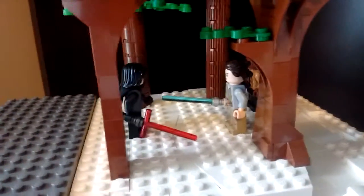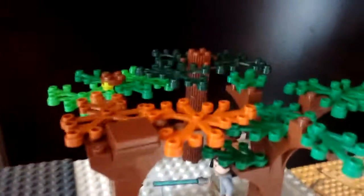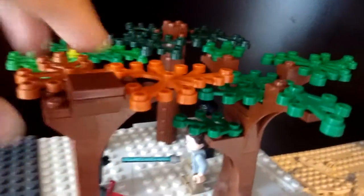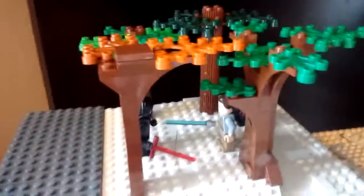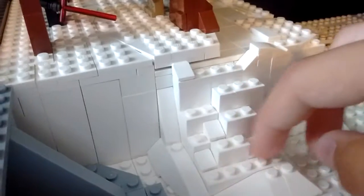This is the scene at the end where Rey fights Kylo Ren with Finn. I have a forest area with a bunch of trees. Sadly, I don't have a lot of these green leaf pieces, so I can only make four trees with what I had. I also had to use some pieces from the Takodana set. Here I have Kylo Ren, Rey, and Finn, like in the movie. To get up here, I have these little snowy stairs you can climb to get onto the area.